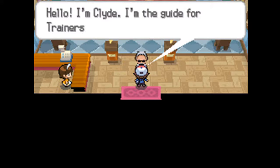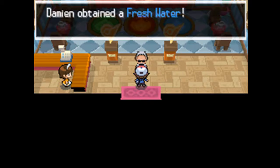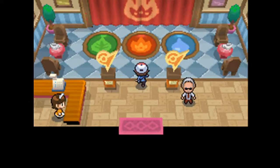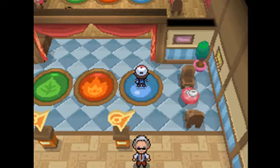Now what they've done here ladies and gentlemen, is instead of just big huge buildings that contain elements of gyms, they've decided to make it more like common day appliances. So what our first gym looks like is an actual restaurant or cafe, with these buttons. Follow this and you'll be able to get through the first gym with ease.